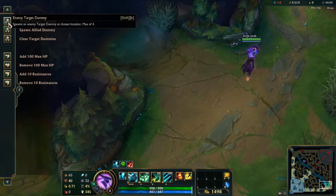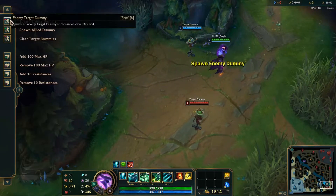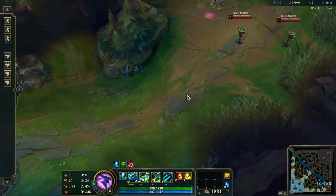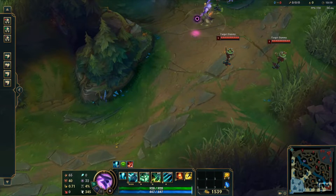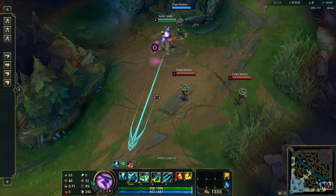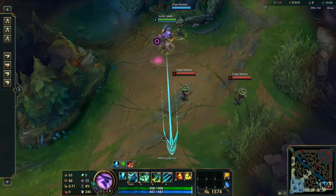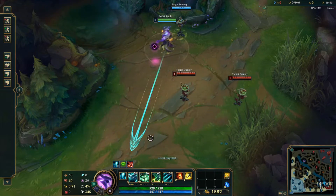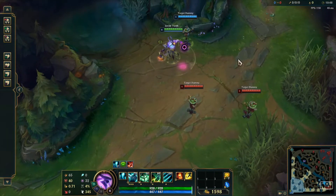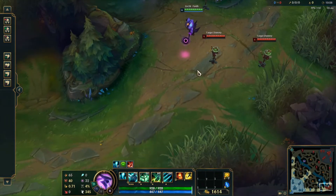Let's say we have your ADC over here and your jungler's coming in for a gank, and you've got the enemy ADC and support. Scenario one: you just randomly throw your hook. If this is an Ezreal with his E up, he has the potential of going anywhere from here all the way to there. You throw it, you miss, and he just escapes. Scenario one kind of sucks.